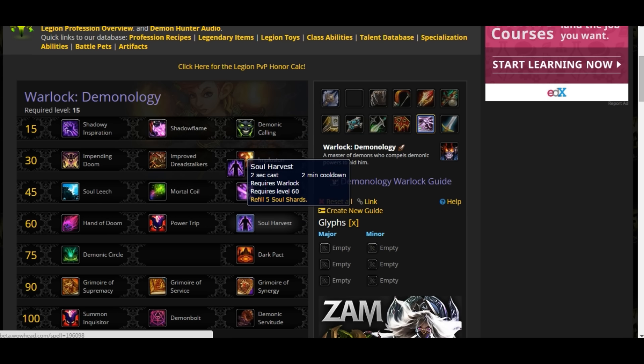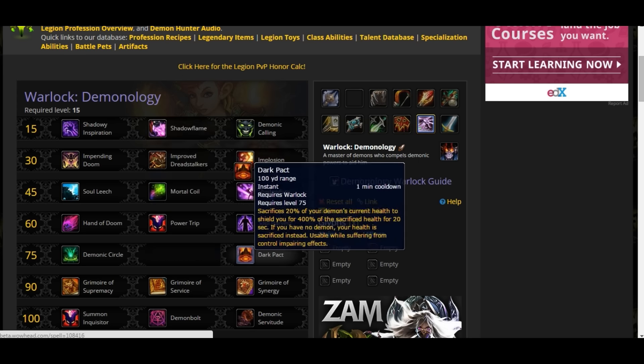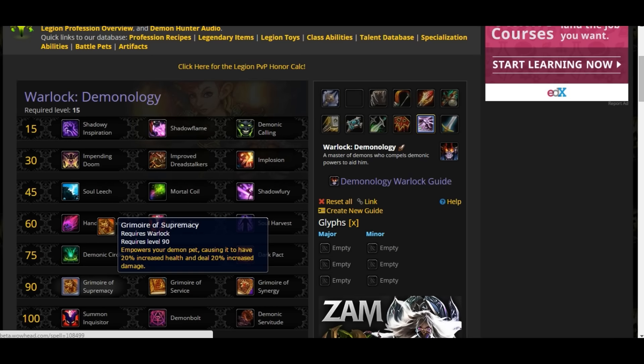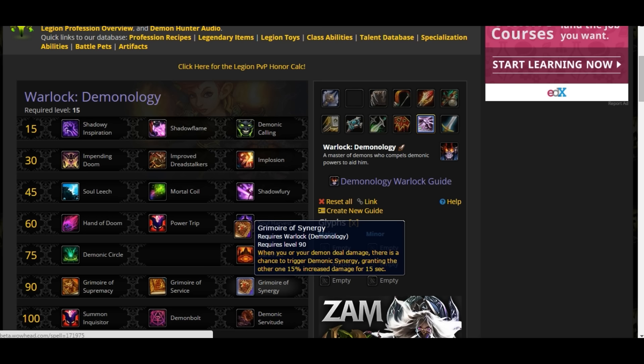Soul Harvest is the same as the Affliction one. Demon Skin is the same as the Affliction one. Dark Pact is the same as the Affliction one. Grimoire of Supremacy is the same, Grimoire of Servitude is the same, and Grimoire of Synergy is the same as currently in live.